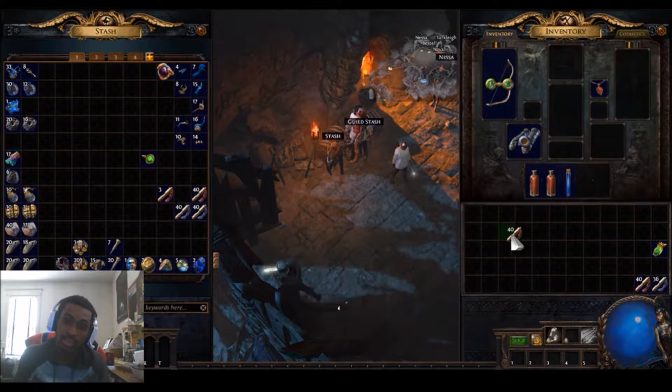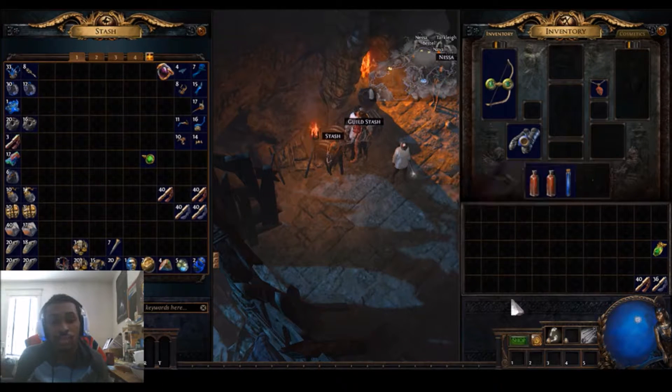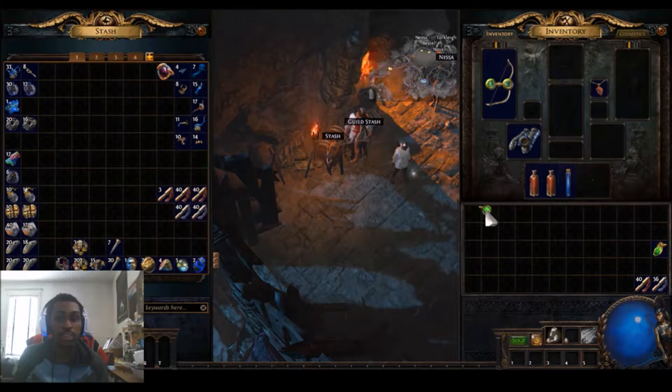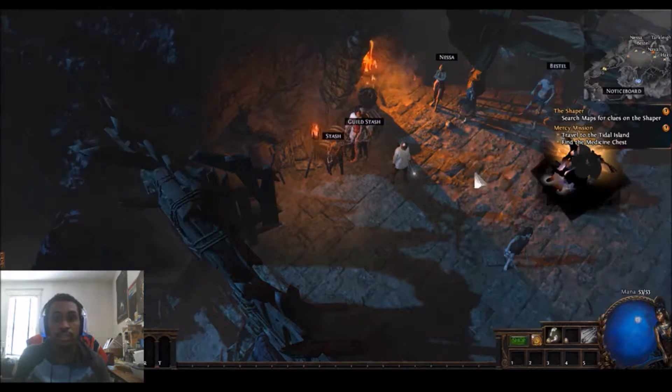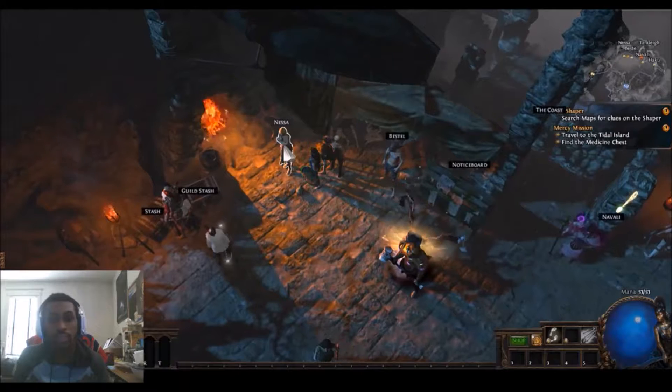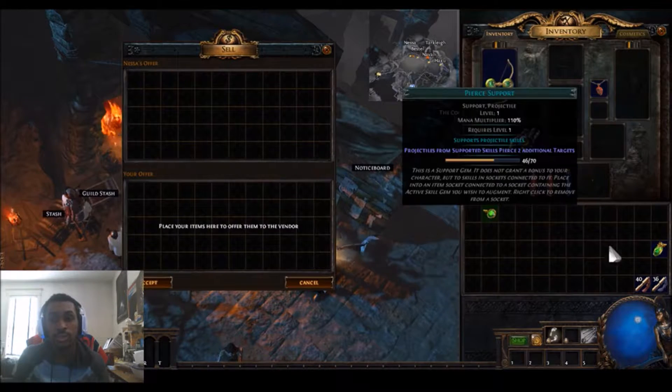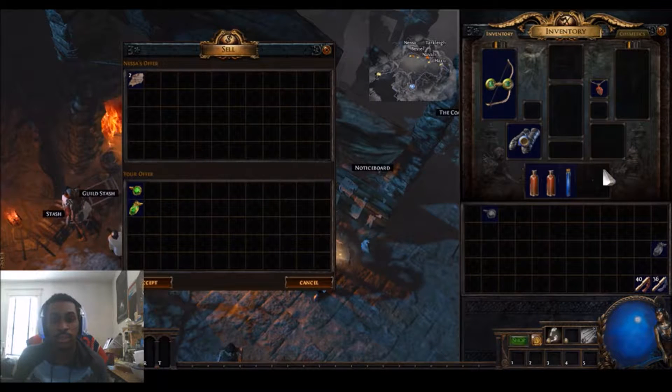This is really useful for things like stacks because it saves you time when you're just going through and want to quickly get items over. It saves you time especially when selling things as well — when you come to Nessa and click 'Sell Items', you can control-click items over really quickly.